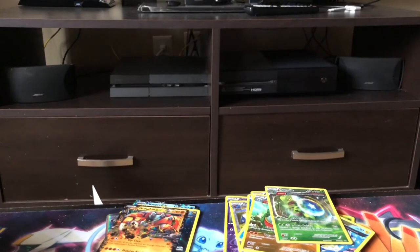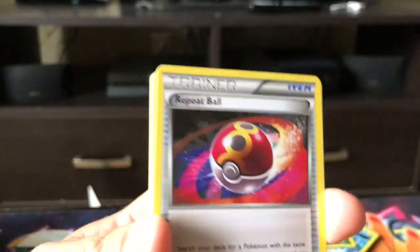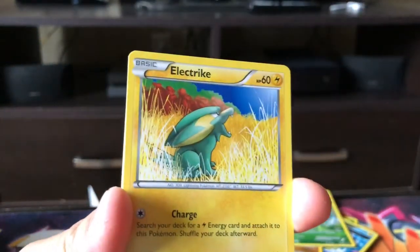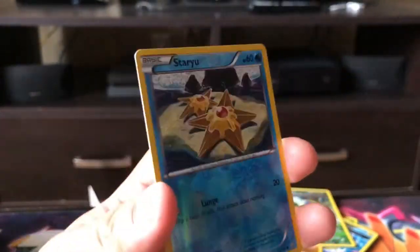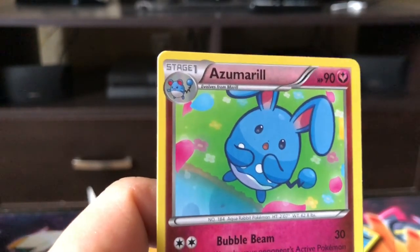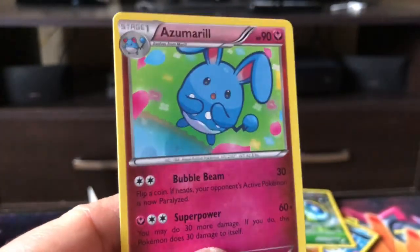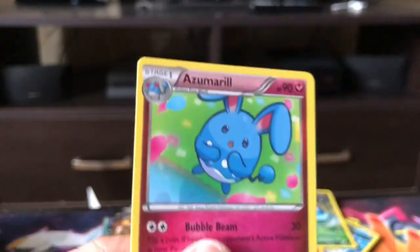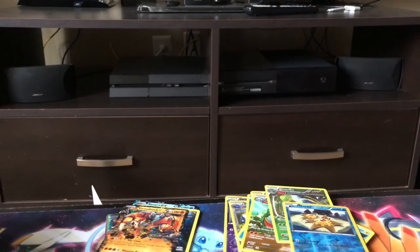In the last pack — we've got a Kyogre EX on the cover — the last cold card for the right side of the boost packs. We have Silent Lab. Starting out with Repeat Ball, Double Blade, Hippopotas, Electric, Feebas, Skitty, Trickle, Staru reverse holo. And the rare in the back is — I cannot pronounce the name — Amaura! Look at this thing, look at that artwork, it's incredible!